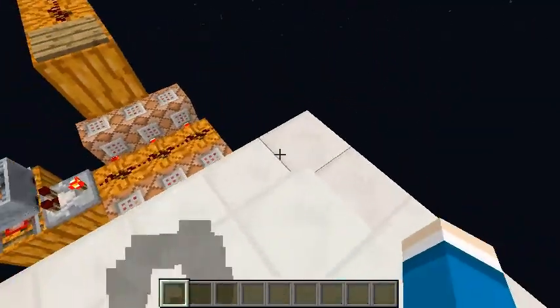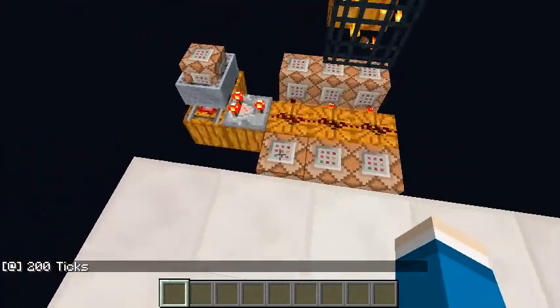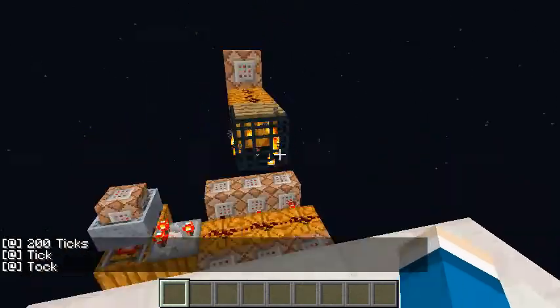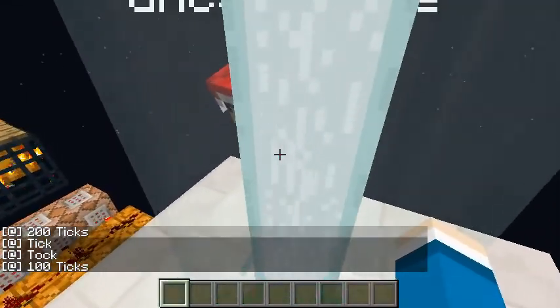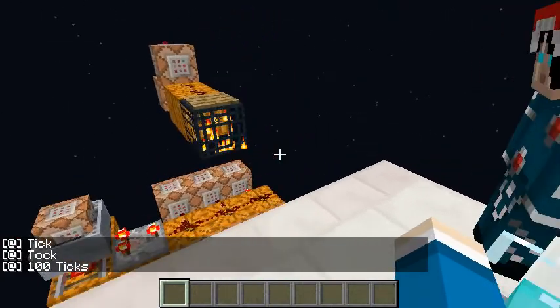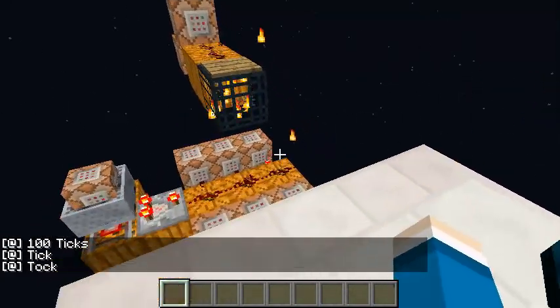So if I stand over here, you'll see that it says 200 ticks — that's only just so I know what's going on. And you'll see tick tock every 200 ticks. Now if Blue comes over, you'll see that it changes to 100 ticks, and every 100 ticks you'll see tick tock.